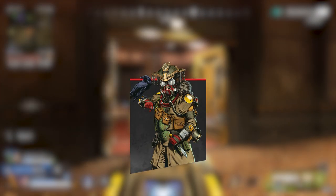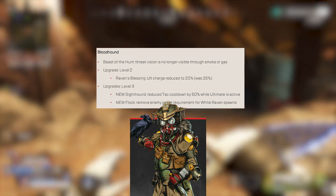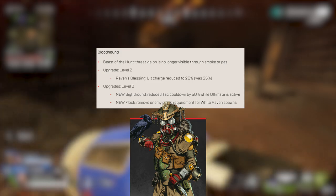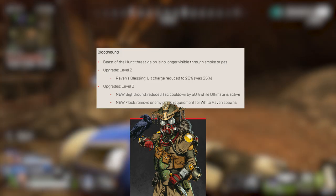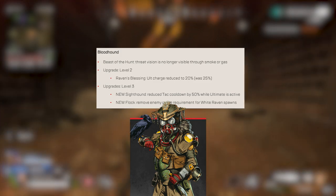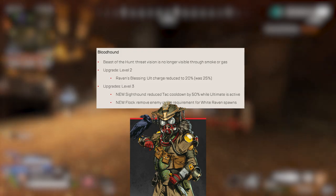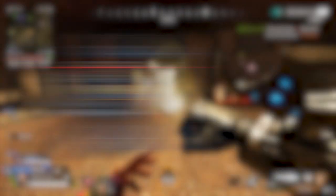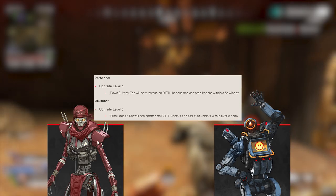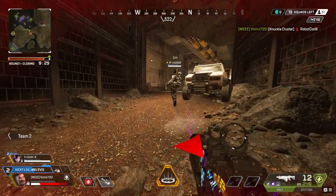Bloodhound is also getting nerfed. Beast of the Hunt will no longer see through smoke. For Bloodhound's level 2 perk, Raven's Blessing, the ult charge is changed to 20% from 25%. For level 3, Bloodhound's perks are being changed completely. The first one is Sighthound — reduce tactical cooldown by 50% while ulting. The other is Flock, removing the enemy range requirement for White Raven spawns. Pathfinder and Revenant are both getting a slight buff to their level 3 perks. Their tacticals will now reset on both kills and assists as long as it's within 3 seconds.